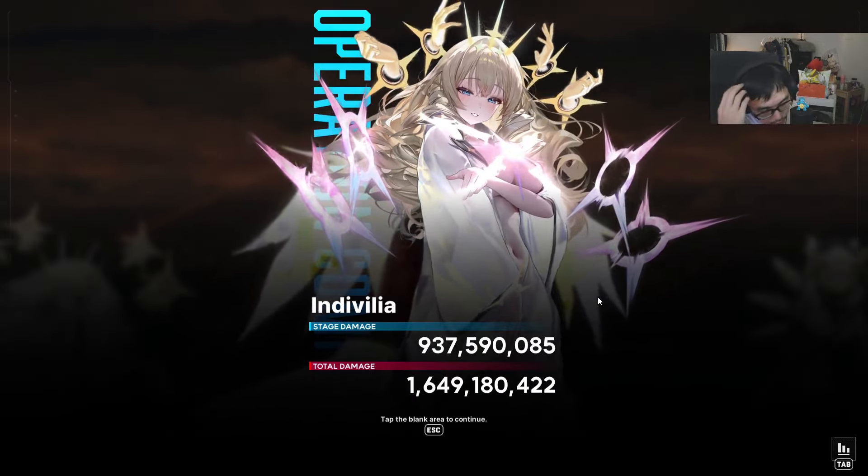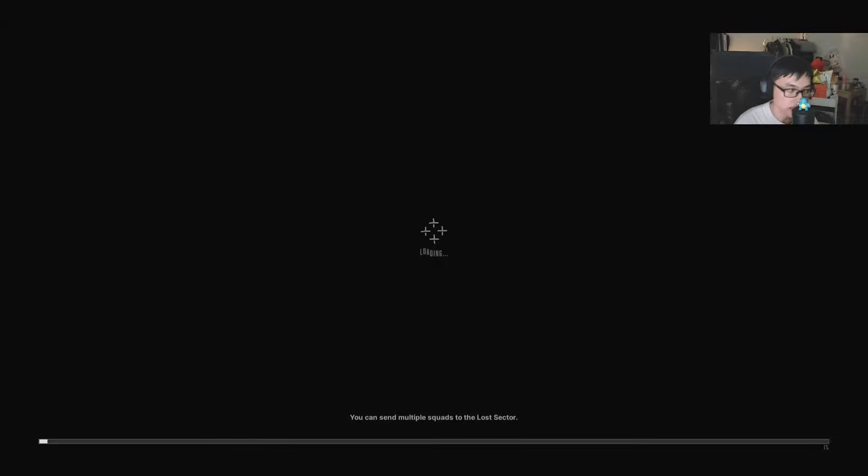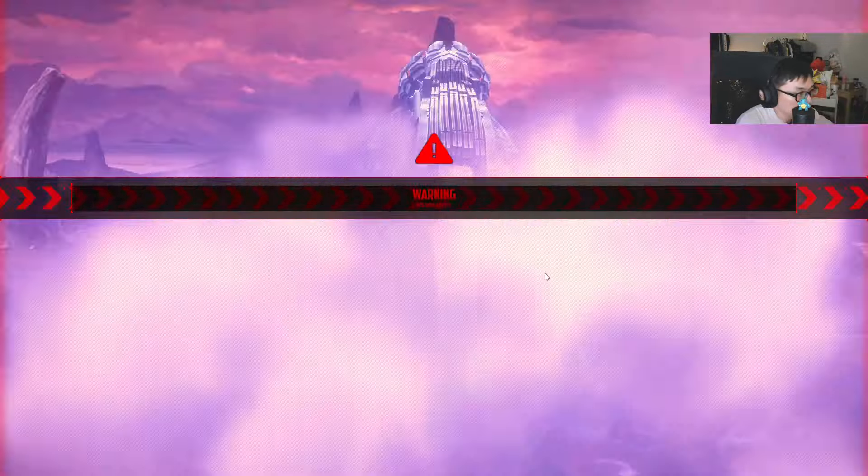Okay, so next one is going to be this particular team: Maxwell, Noir, Modernia, Blanc. Blanc and Noir and Volume are going to be here. Maxwell is my only iron type character right here. Let's see if this works. I'm going to be controlling Modernia most of the time. I'm not as confident on this particular team, but I'll try my best.